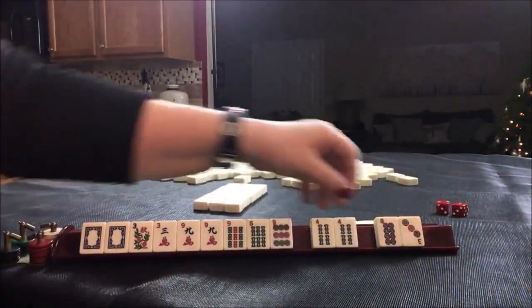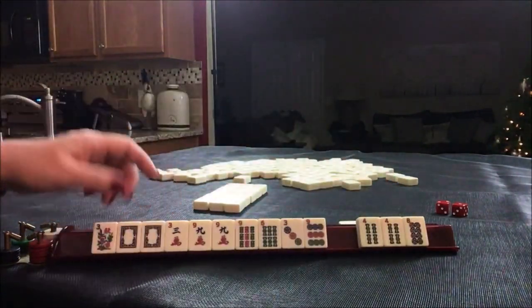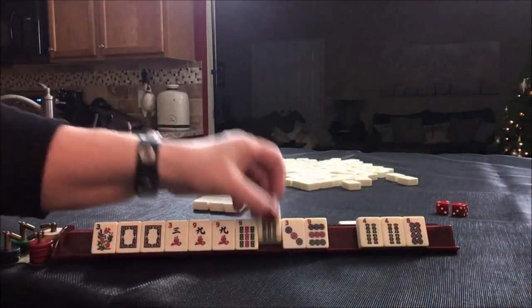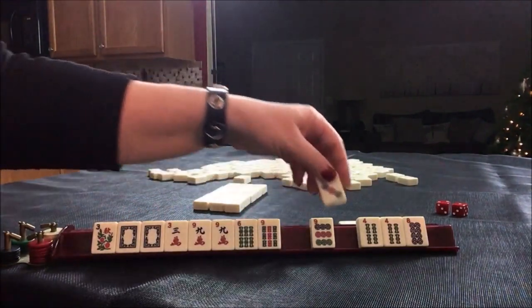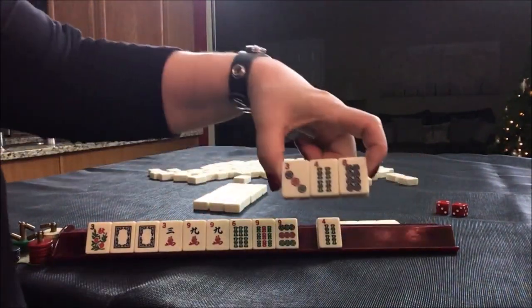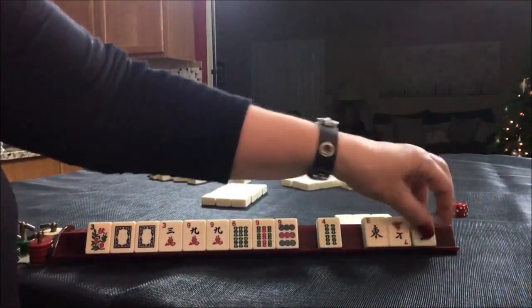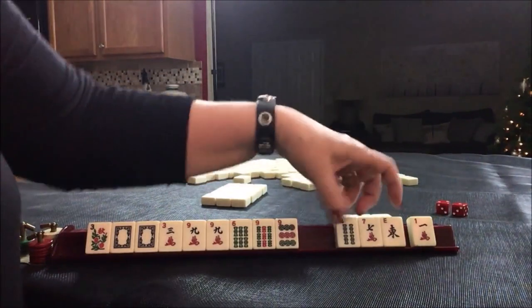There's a nine and a three coming in. We have to make a choice. I don't think we can use the three — let's stick with nines. No keepers here, let's pass these three.